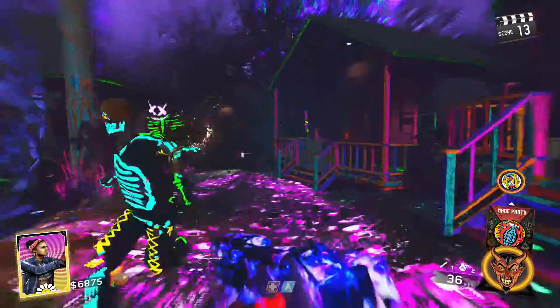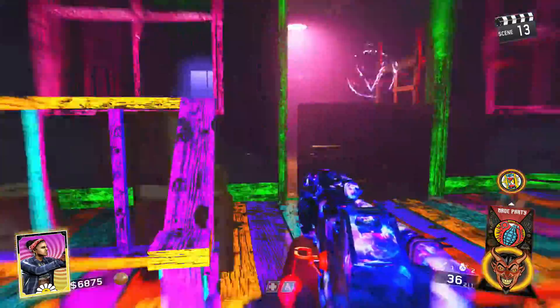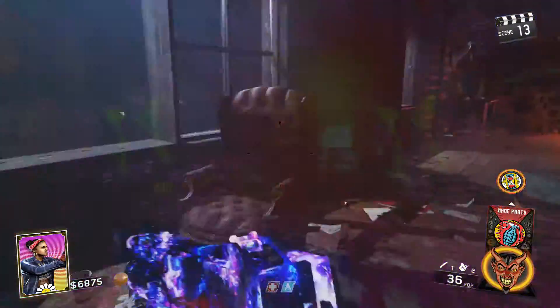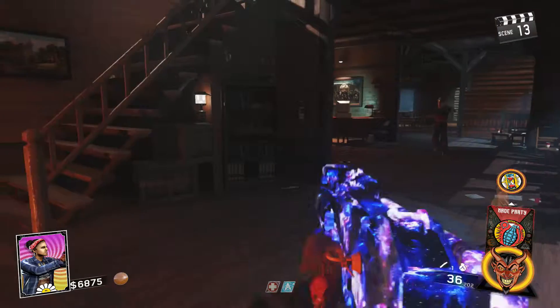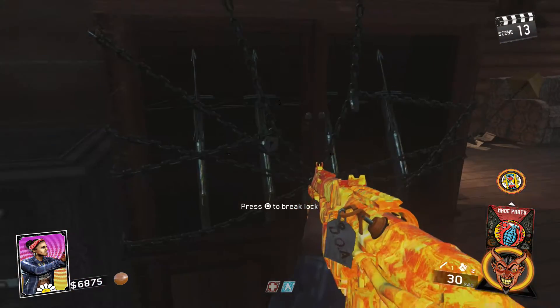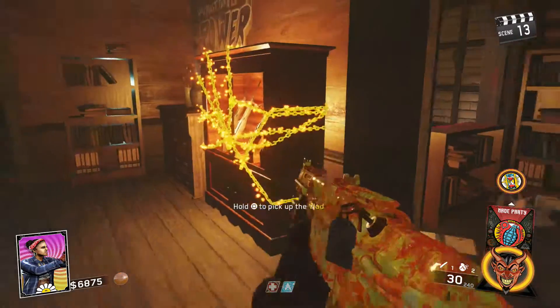Everything will be completely unlocked. Go back to spawn or the barrel lodge, go up to the little case with all the crossbows in it, hit square, that lock will unlock, and you'll be able to get your crossbow. Make sure you're out of Rave mode first before you pick up the crossbow, or it will not work.